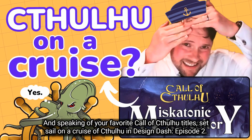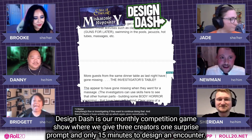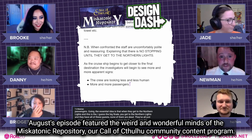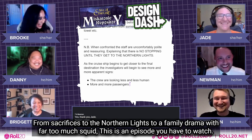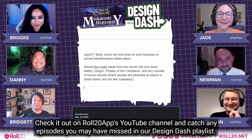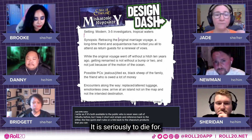Speaking of your favorite Call of Cthulhu titles, set sail on a Cruise of Cthulhu in Design Dash Episode 2. Design Dash is our monthly competition game show where we give three creators one surprise prompt and only 15 minutes to design an encounter. August's episode featured the weird and wonderful minds of the Miskatonic Repository, our Call of Cthulhu community content program. From sacrifices to the Northern Lights to a family drama with far too much squid — check it out on Roll20App's YouTube channel.